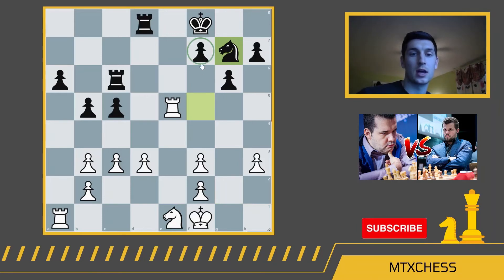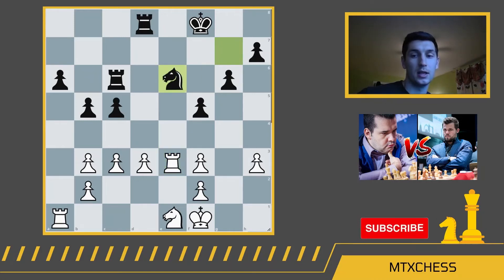Carlsen re-maneuvers the knight in preparation for pushing the pawn. The rook comes back. Carlsen plays f5 with an attack on the rook. After rook e3, knight e6, the knight comes back to g2. So Nepomniachi basically moved the knight back and forth when it would have been better to just move the king — it would have saved him a move.